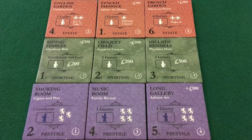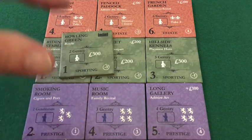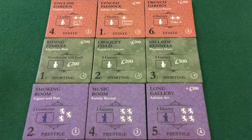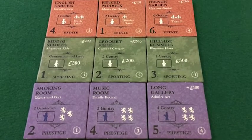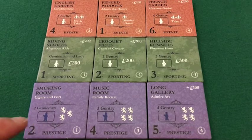It doesn't matter which tile of a given type you grab: for green sporting tiles, it is always going to have a financial benefit. A second critical thing to understand is the pattern of victory points front and back for each type of tile.